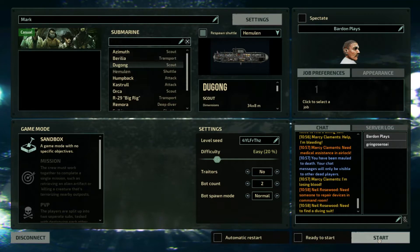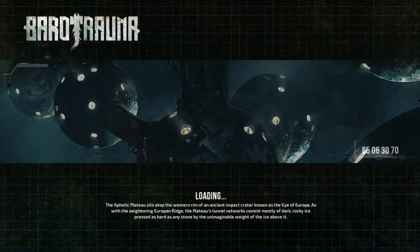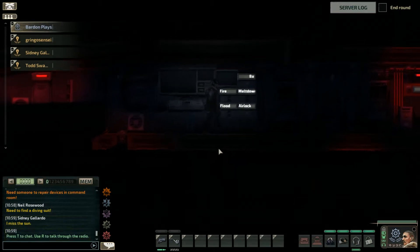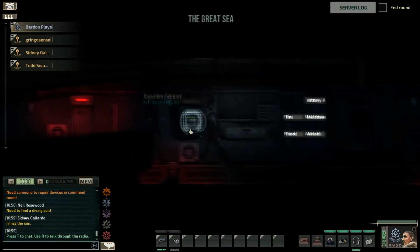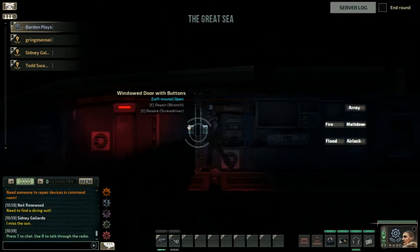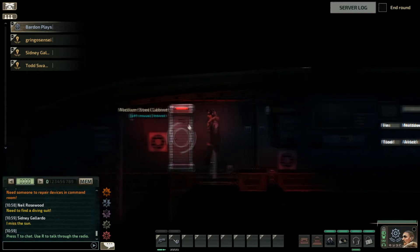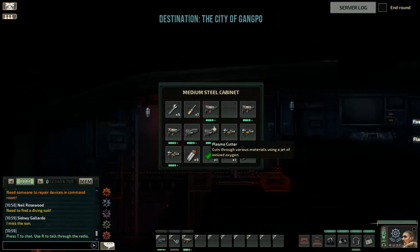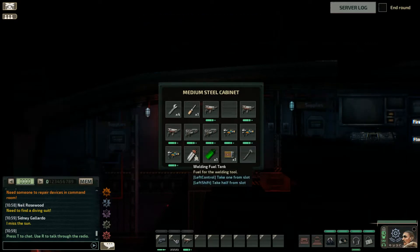You just equip either your spanner or your screwdriver and then click repair on the thing. It'd be nice if you could zoom out and see the whole ship better - you can do that when you're dead. I'm an engineer again, so I'm going to take a welding tool.